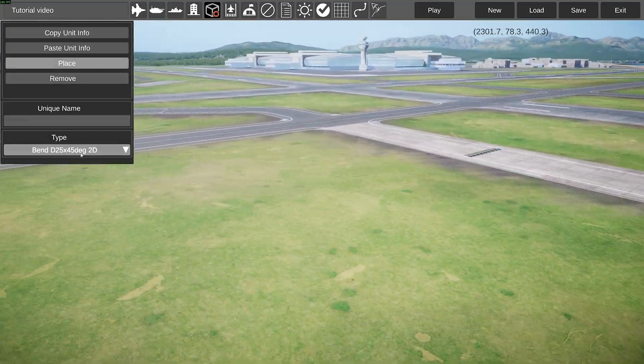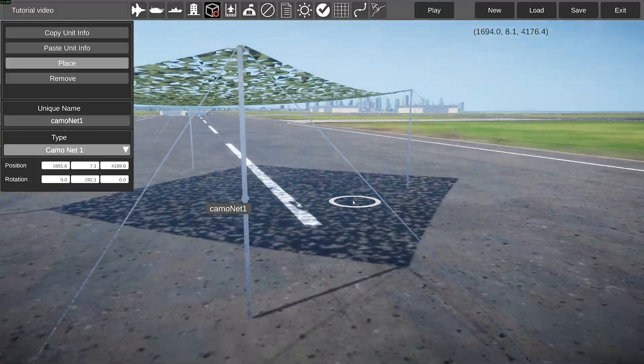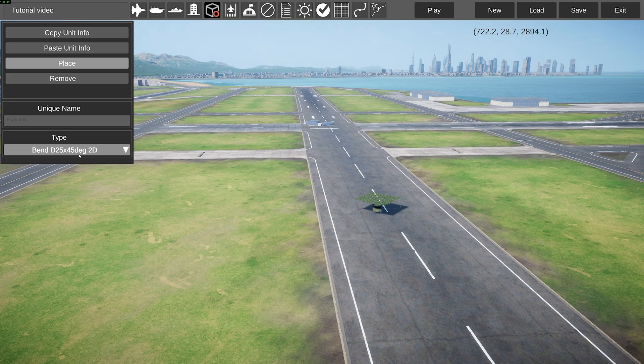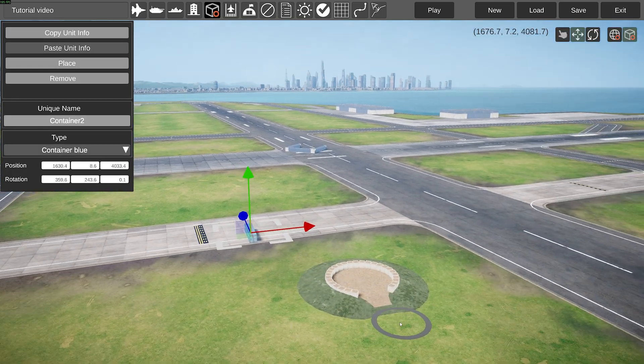Next, we have the scenery menu, which is basically a little menu that lets you place down decorative objects. So, for example, you could place an Anvil here — look at that, that looks pretty neat. You have all types of scenery objects here: containers, everything you wish for is right here. Very cool.